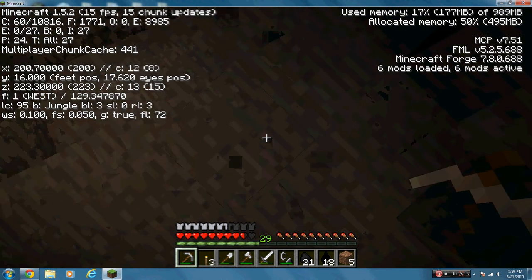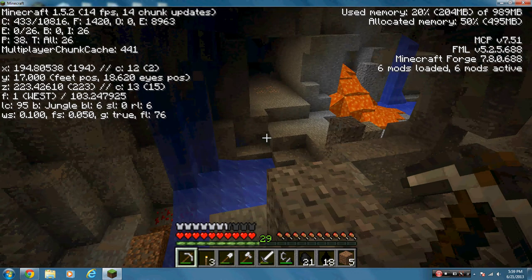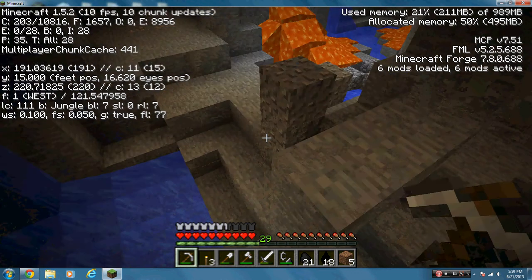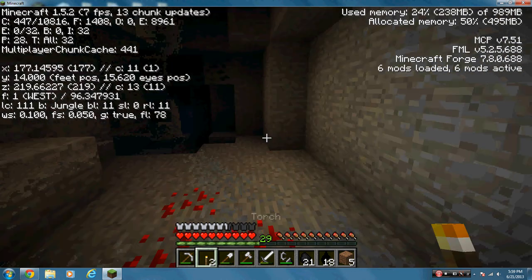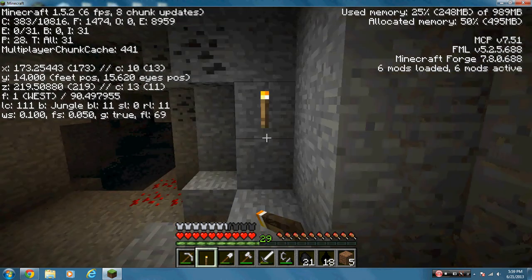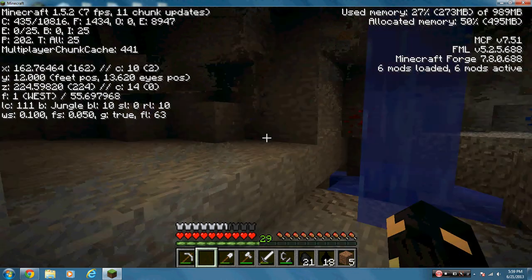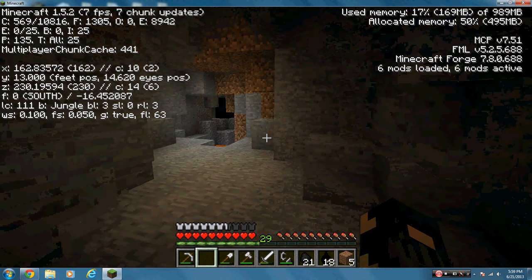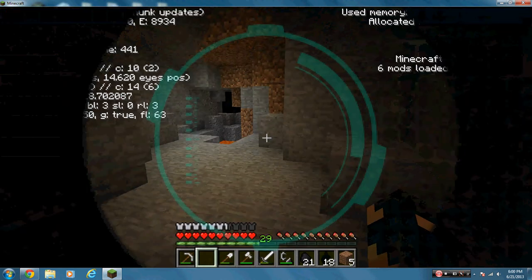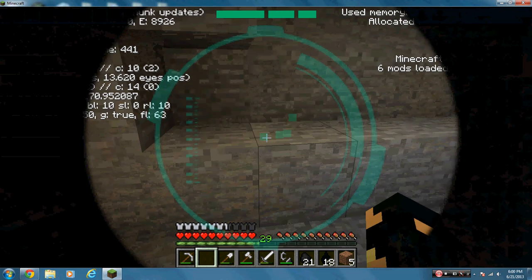Alright, we're at level 16 — this is a good level. There's a ravine over here. I do have the Too Many Items mod just to make it easier to get stuff instead of going to creative and messing up my world. I don't really use it except for showcases. Alright, I'm going to put the sensor glasses back on and see if I can find any diamonds.